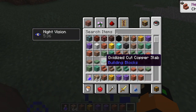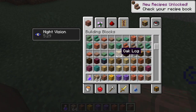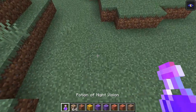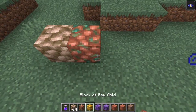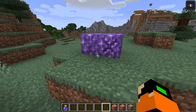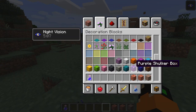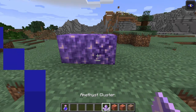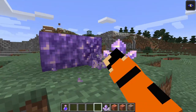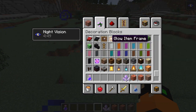Here we can see, for example, with the cut copper — let me get the rest. Here we have the raw iron block, raw copper block, raw gold. Then we have the amethyst and budding amethyst. As you can see, they make sounds, the amethyst blocks. The amethyst decoration block — they make sounds. I'm not sure what amethyst is used for actually; they still haven't added a use for it.